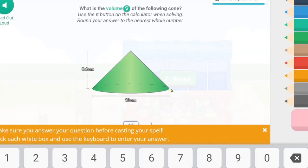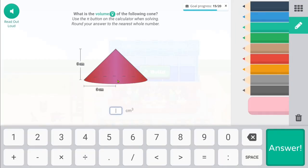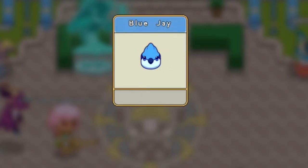All right guys, this is a little cheap, but if you have to answer the questions, the thing is if you answer the questions wrong it still counts — it rewards you with the buddy.